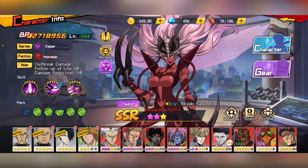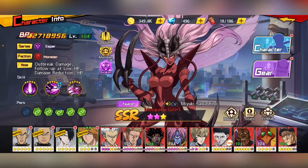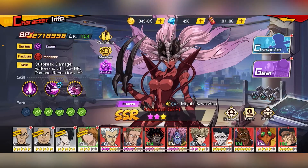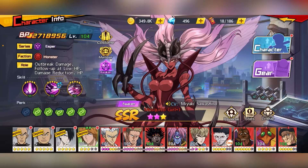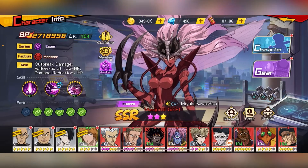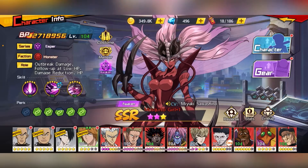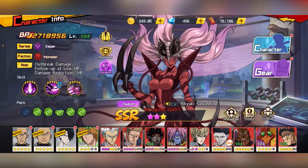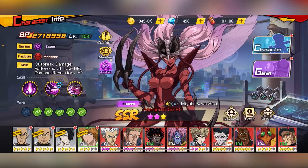Then for DPS units — once you get the Core, you can look into getting a DPS unit. For Zombieman Core you have Garou; for Joro Core you have Genos and also RMG; and for Bomb Core you have ATT. So only when you have drawn the Core will you be going for the DPS units.